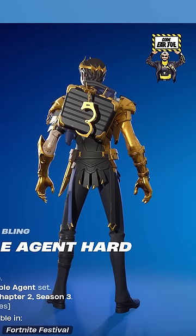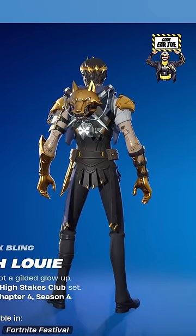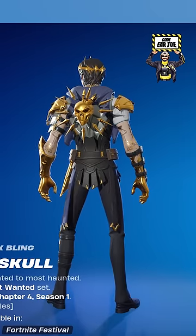For combos, I have Double Agent Hardcase, which looks pretty clean. Golden Guard looks awesome. We have Society Shield, we also have Lavish Louie, and last but not least, we have Solid Skull.